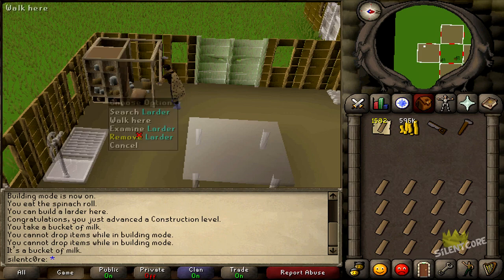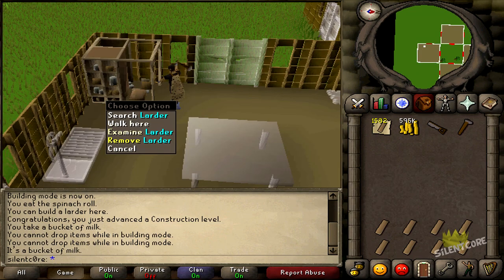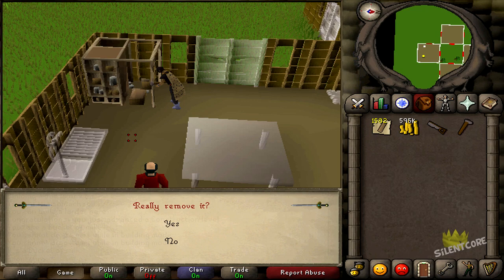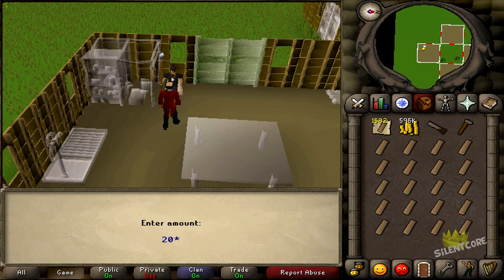I managed to buy about 900 oak planks on stream last night when I was doing Pest Control, so thanks to the guy that sold me those - I can't remember his name. Basically I'm just hoping to get construction as high as possible. I was looking on the construction high scores for Oldscape and you only need like 78 construction to get on the front page.